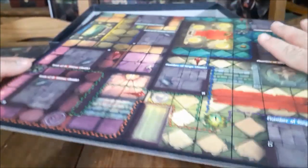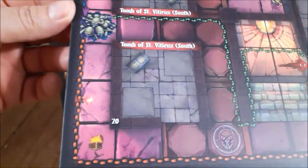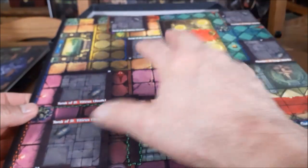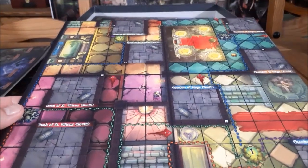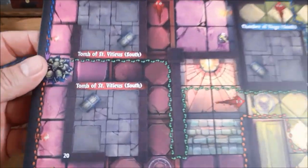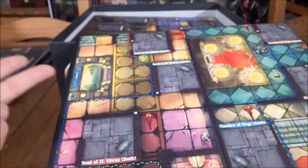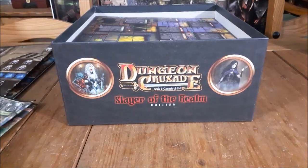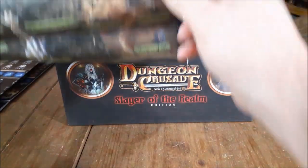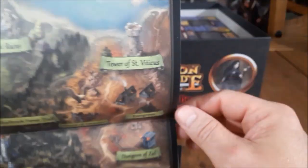Moving right along, we have the next board for the Ancient Runes. I want to note that the Avalon Adventure board game and Dungeon Crusade I developed in tandem. So a lot of the stuff — the people you meet, the factions, some quests, NPCs — tie into Dungeon Crusade. See this Tomb of St. Viticus? In the land of Avalon, there is a tower called the Tower of St. Viticus. In that one section of the dungeon, there's a certain quest that kind of goes with this — just showing how it all ties in together.